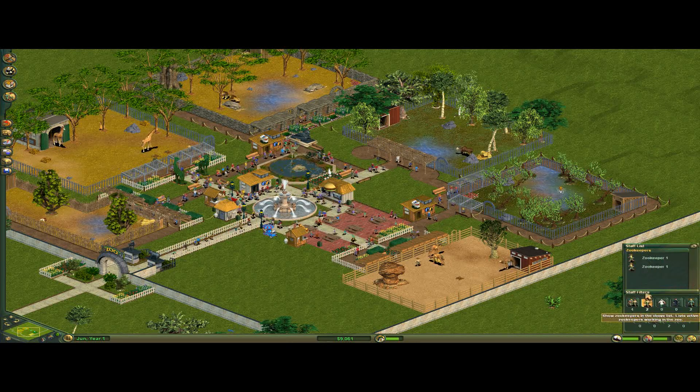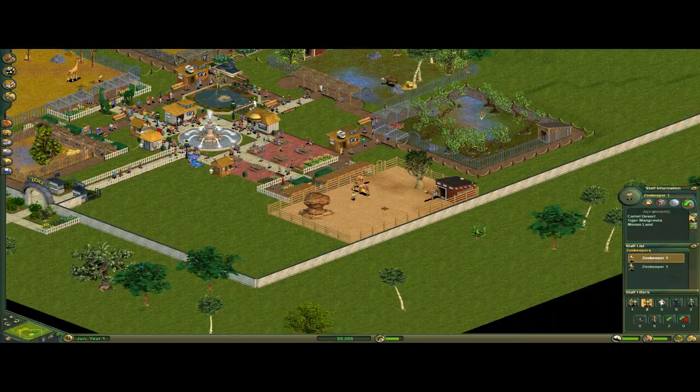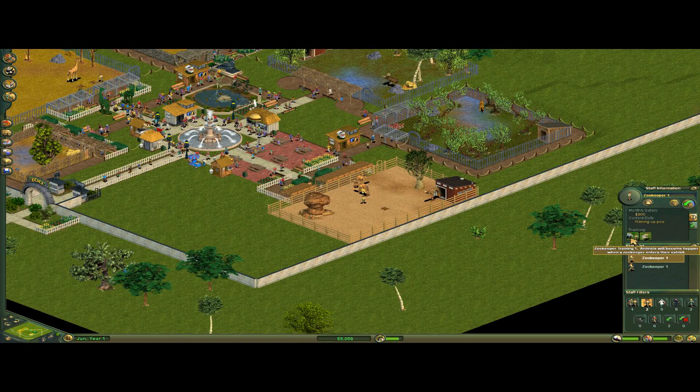Let's check what the zookeeper upgrades do. There are two of them: animals will become happier when the zookeeper enters the exhibit, and zookeepers will be able to feed the animals more quickly — although that running animation speed thing is a weird way of saying it.